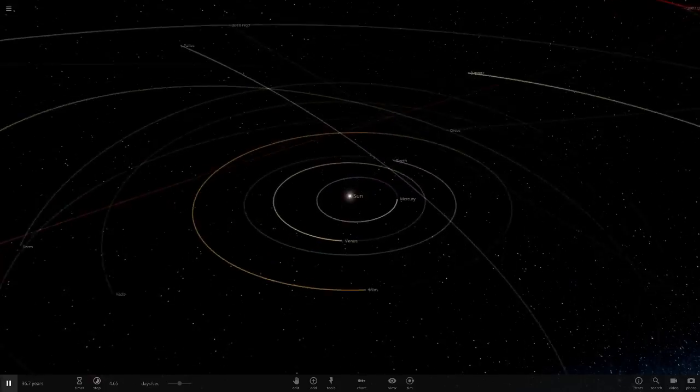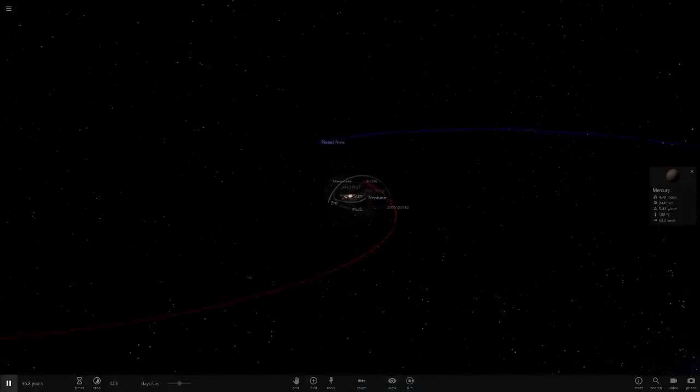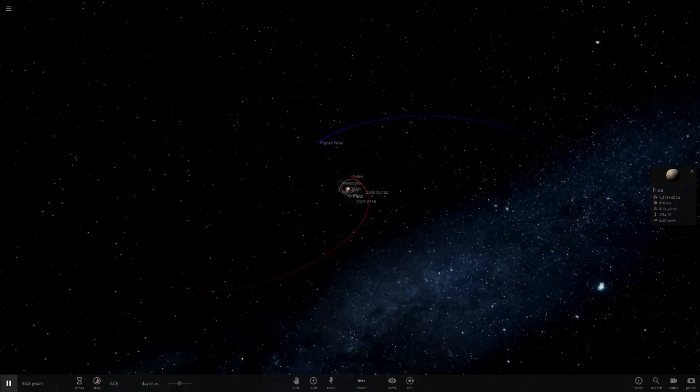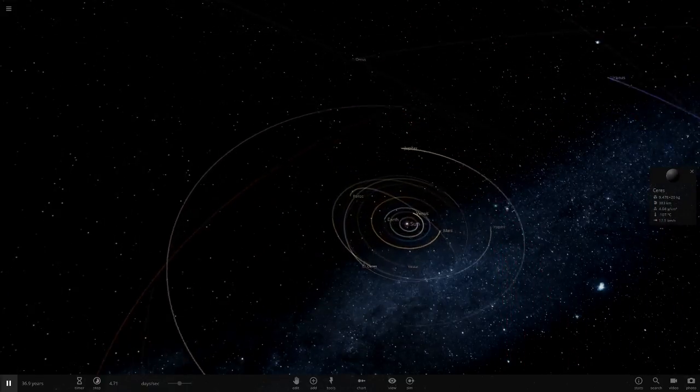Today we're going to be adding Uranus's rings to all of the planets, and I'm going to count the dwarf planets as well because I think Pluto should be a planet. We'll do Eris, Sedna, and Planet Nine as well because they're the main ones I know. Planet Nine's a planet anyway.